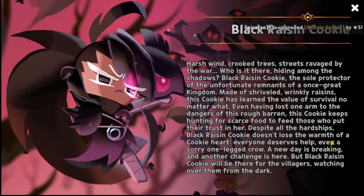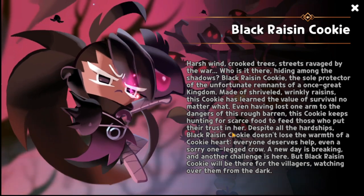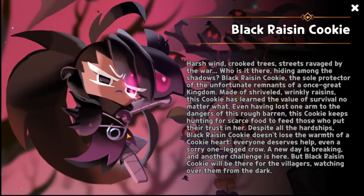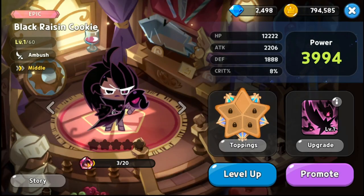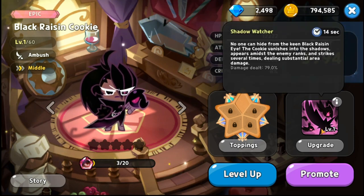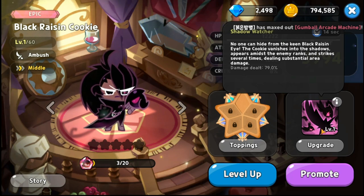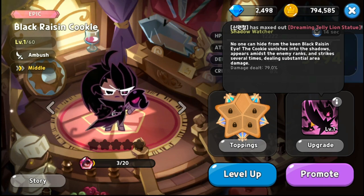'Despite all the hardships, Black Raisin Cookie doesn't lose the warmth of a cookie heart — everyone deserves help, even a sorry one-legged crow. A new day is breaking and another chance is here, but Black Raisin Cookie will be there for the villagers, watching over them from the dark.' In terms of her design — the crows and everything — totally badass. She's even using a baby pin to pin her dress, so cool.